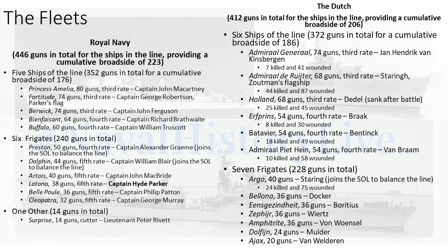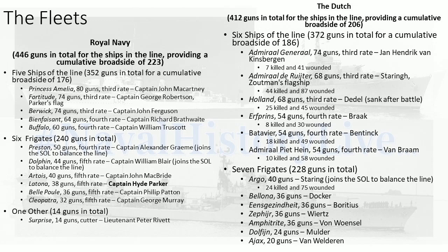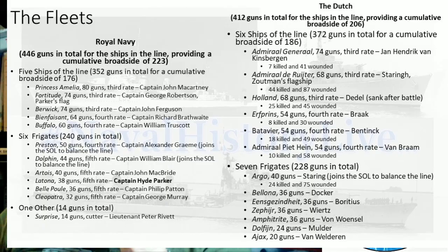The British have 12 ships and the Dutch have 13 ships. The British overall have 254 plus 352 equals 606 guns in total, and the Dutch have 600 guns in total. So it's a very, very even force — you couldn't get a more even fleet mix if you tried.